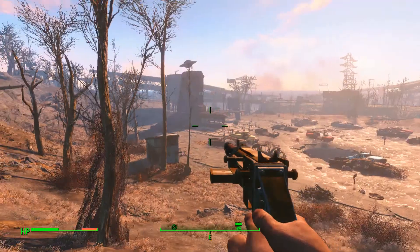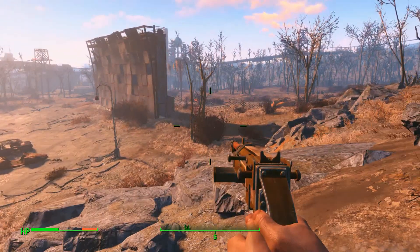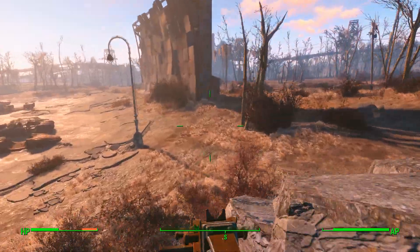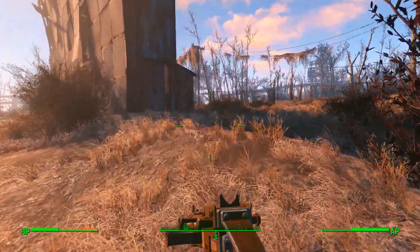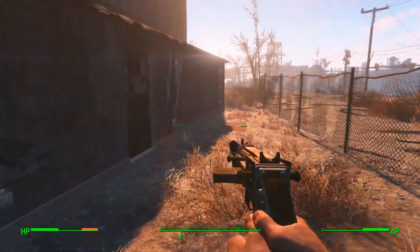Here we have two buildings: the diner on the left and this tall building on the right — this one is the one we need. Behind it there's a locked door that we need to unlock first.